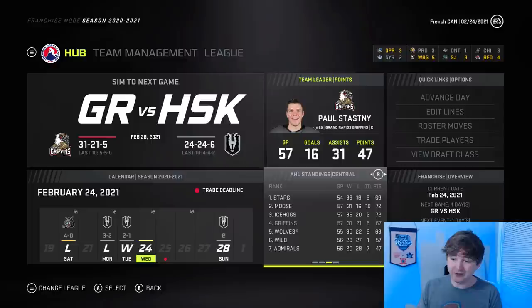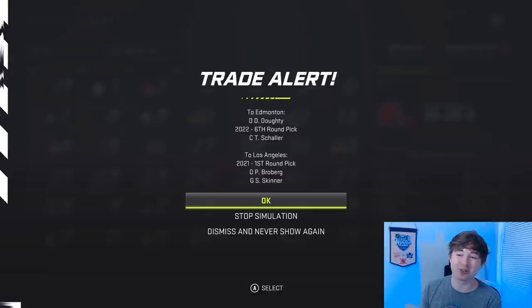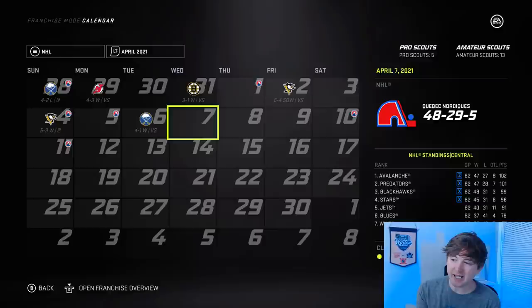The AHL team has Stastny almost at a point per game; the Griffins aren't even in a playoff spot yet. A pretty big trade just went down: the Winnipeg Jets get Adam Pelick and a third-round pick; the Islanders get a first. Even after I boosted a bunch of the Islanders players, they never seem to sim well. Another blockbuster: Edmonton gets Drew Doughty — they trade a first-round pick, Broberg, and Stuart Skinner to the LA Kings. LA retained 4 million dollars on Doughty's contract to make the trade happen.